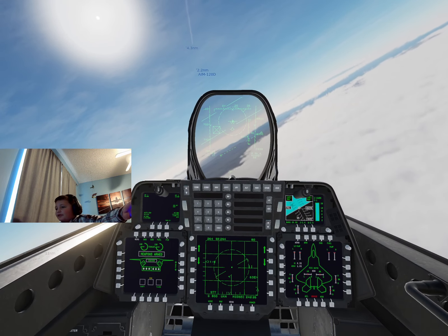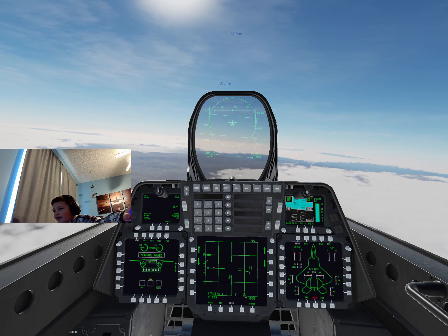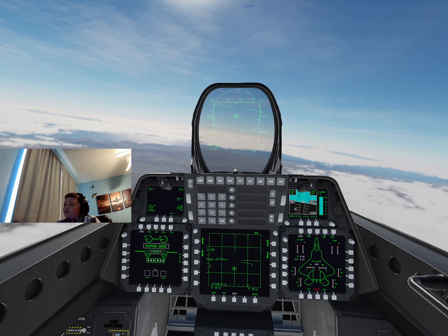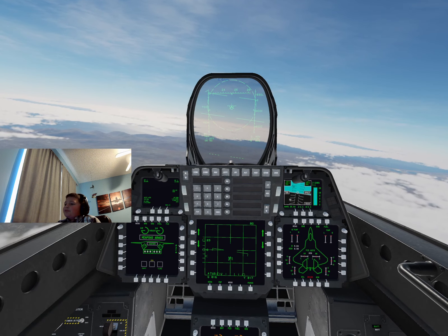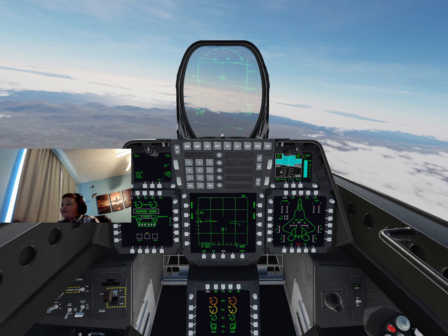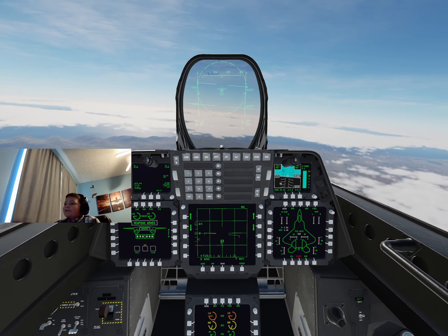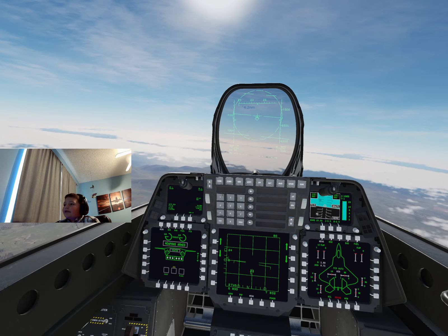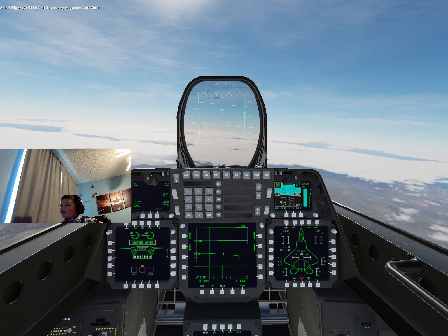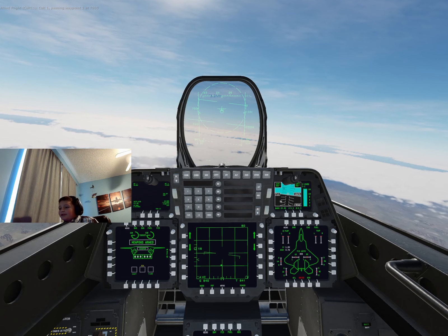If you go into TWS mode, just release your lock. TWS mode actually tells you what altitude the target is at and which way they're heading. But you may think TWS mode is the best — the thing is, you see those two bottom circles moving around? That's the area it's scanning. If you're just scanning for people in general, you're going to want to use RWS, which uses the whole area. It can go up to 160 miles on both ends, for both TWS and RWS.